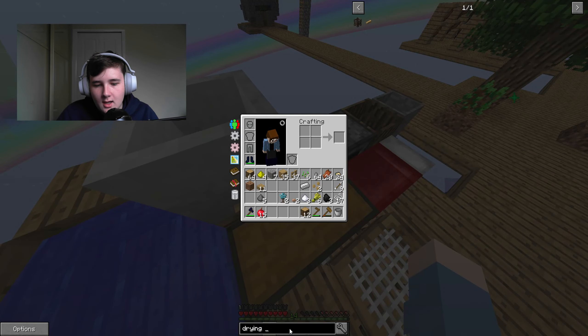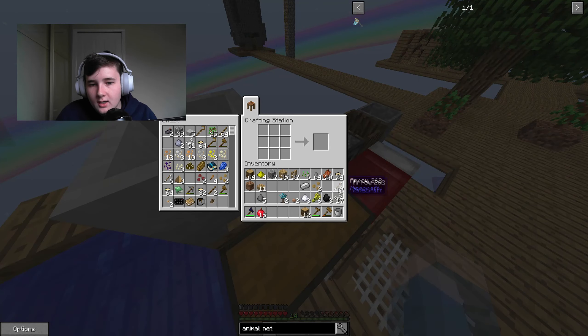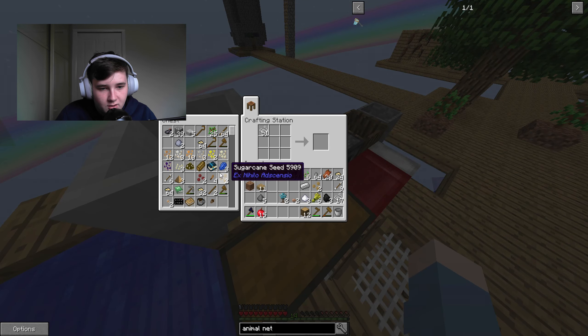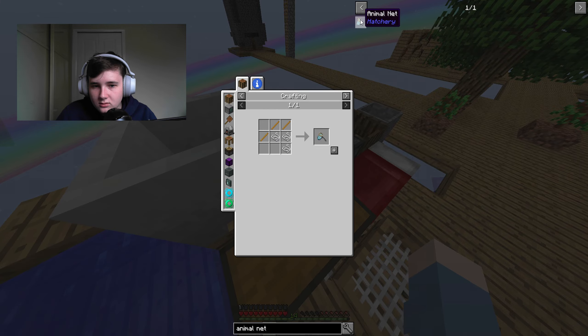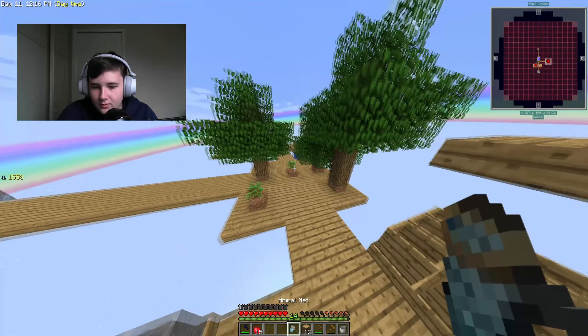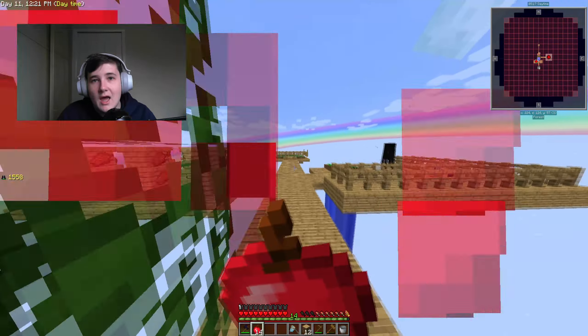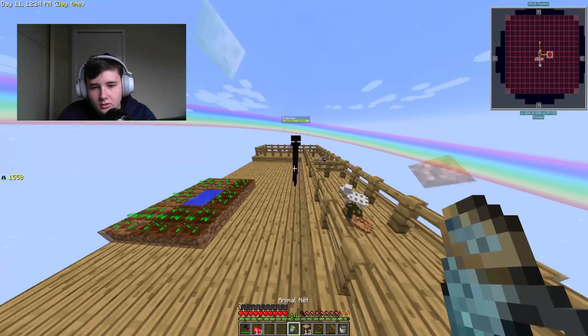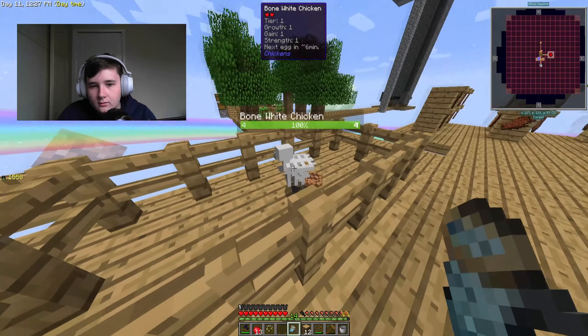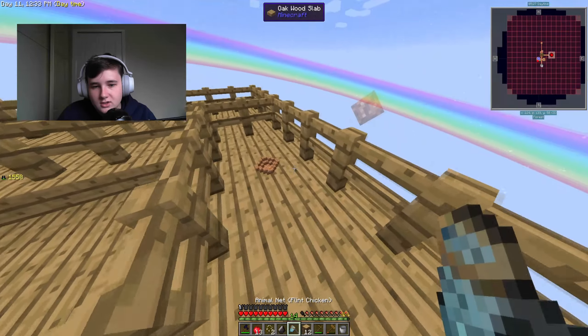Now that these are fully grown, we're going to quickly make our animal net so we can move them to what I'm going to call the breeding pen. To make an animal net you need three string and some sticks. Now that we have the animal net — this can only hold animals, not mobs — so I can put these chickens in the breeding pen. As you can see, the flint chicken drops flint.